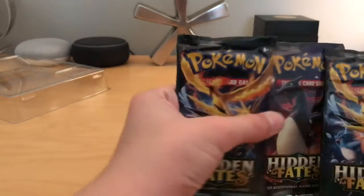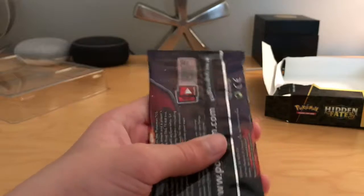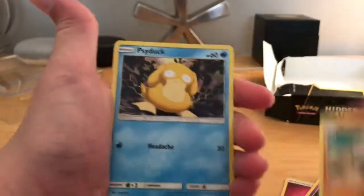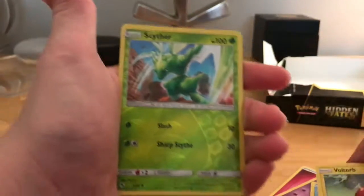We got the Hidden Fates packs. Let's start off with Charizard pack 1. For some reason it feels so light, I don't know why. Our first pack: Fairy Energy, Jynx, Graveler, Psyduck, Clefairy, Magikarp, Voltorb, Reverse Jynx, and a Snorlax.